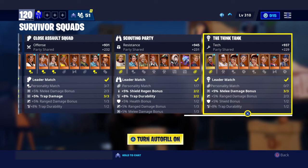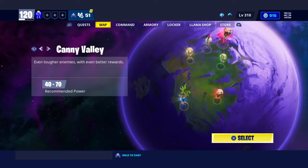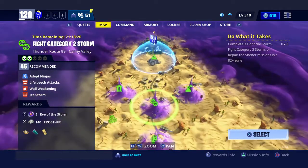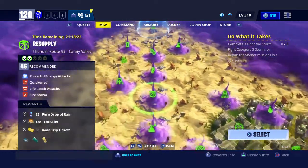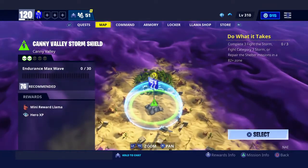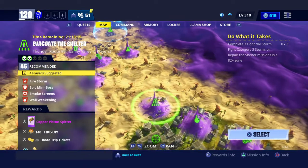Keep on grinding those evolution materials. For the evolution materials — if you need a lot of pure drops of rain or lightning in a bottle, if you're not in Twine yet don't worry, you can find these good things in Canny, or even some in Plankton.